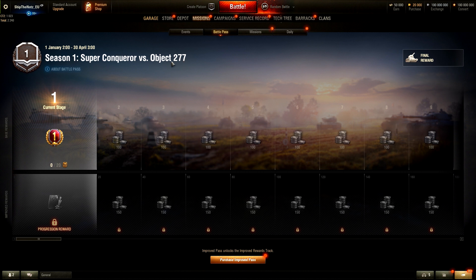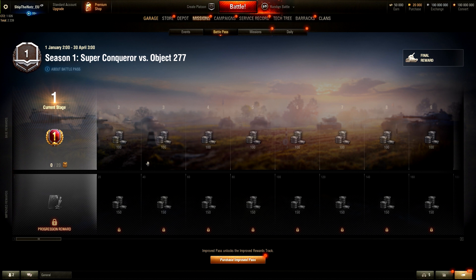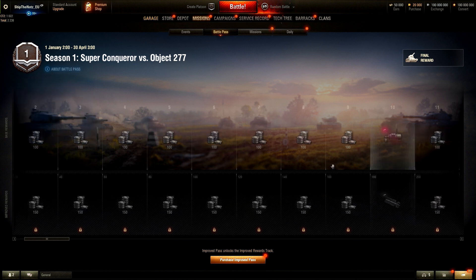Let's have a look at this season, called Super Conqueror vs 277. As far as I understood, every single season there are going to be different special vehicles. This time Super Conqueror vs 277, with special commanders and special styles at the end of the event. But you only have to choose one of the commanders and one style as the final reward. We have two reward lines - base rewards and improved rewards. Improved rewards progression is locked for me at the moment, so for that I have to buy it, spend some gold. And by the way, all those rewards are just placeholders for now - those rewards are going to change. Like 100 gold - even that is just a placeholder.